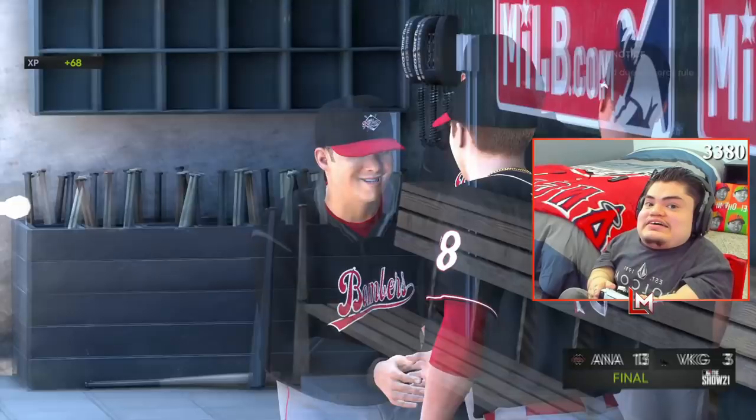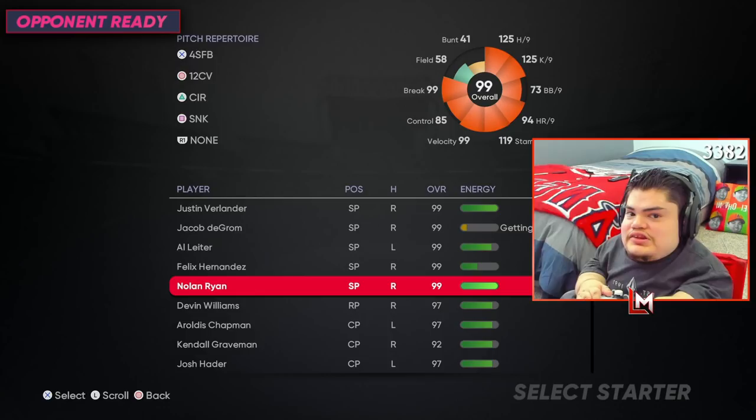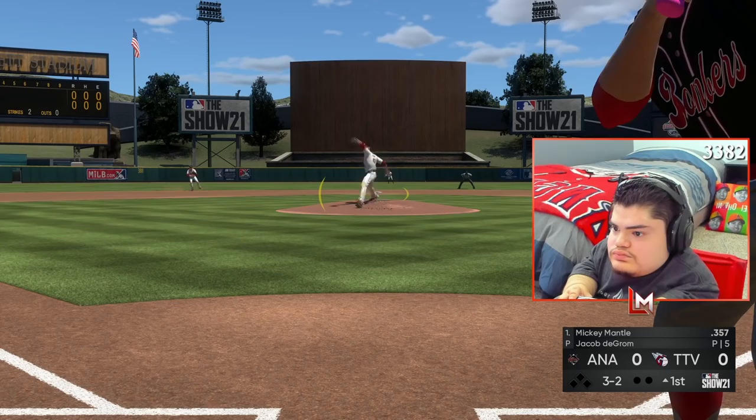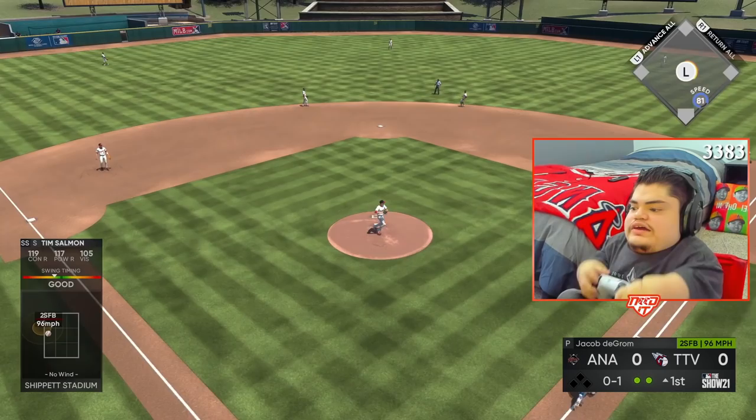Kendall got us a game two — let's get it baby! GGs to that guy. Game number two coming up right now. We have to use Nolan Ryan on Hall of Fame — send help. Jacob deGrom parallel five, 245 and 123. I like the record, let's get it. We're gonna have to adjust quick, this is on Legend. Mickey — dang it, good pitch. Up the middle — he had quick hands. Not the best inning.